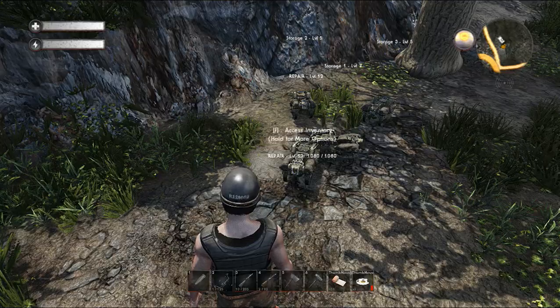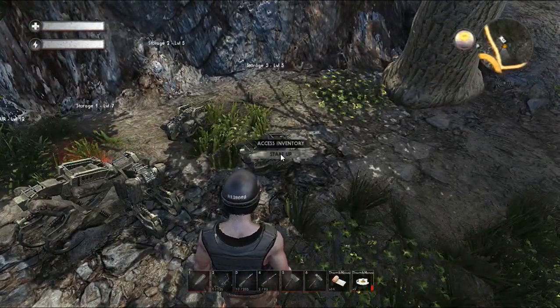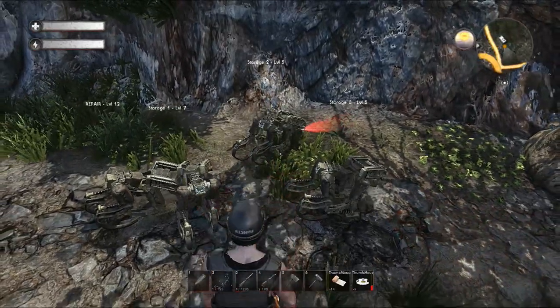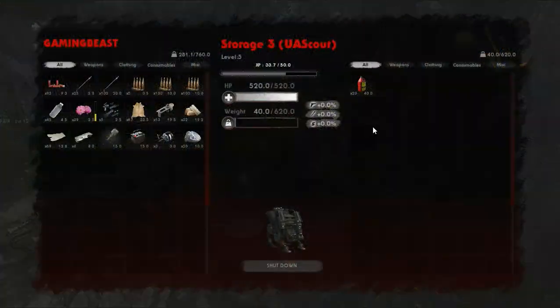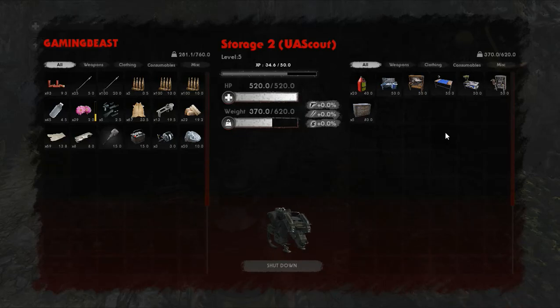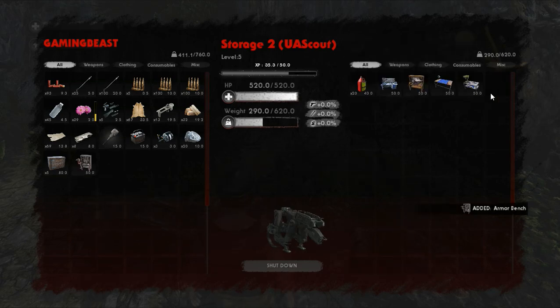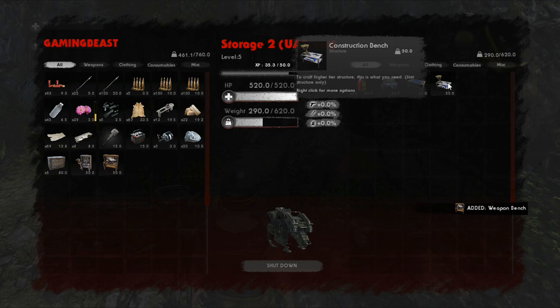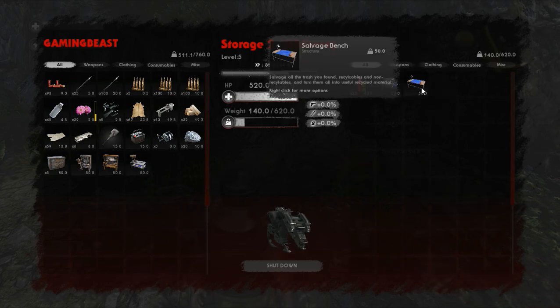That being said, we do have to go ahead and fire these guys back up so they start gaining XP again. We're just going to leave them out here for the moment — no need to bring them inside. Storage three, two — there it is. It has all our benches. We've got a whole bunch of benches made up — I made one of each of the normal ones. So we're going to grab our armor bench, weapons bench, construction bench, and I'm debating if I want the salvage bench in here.